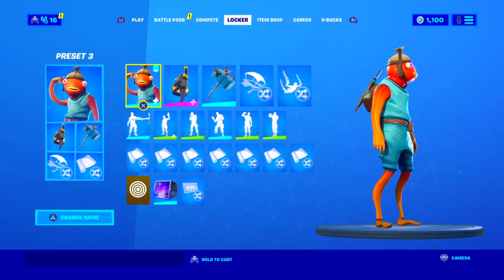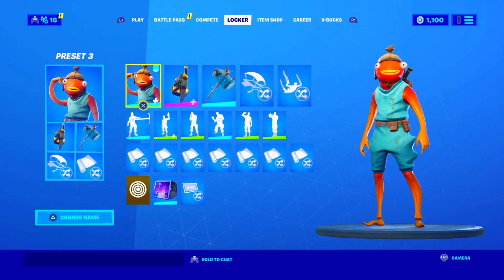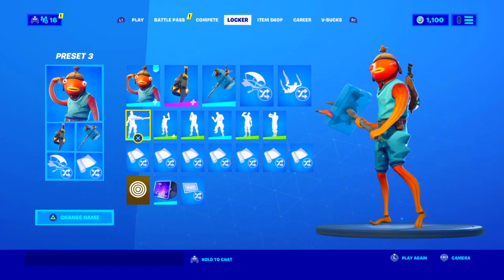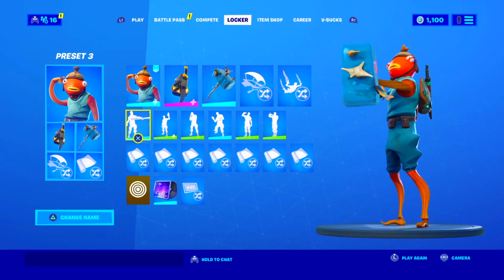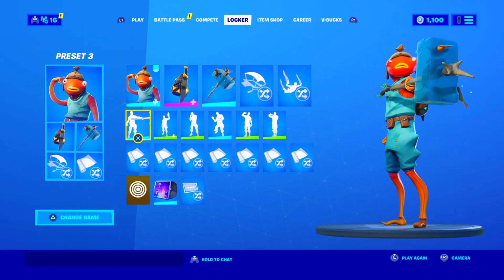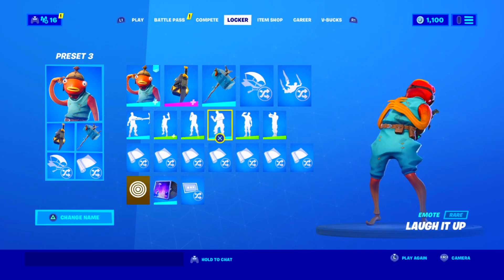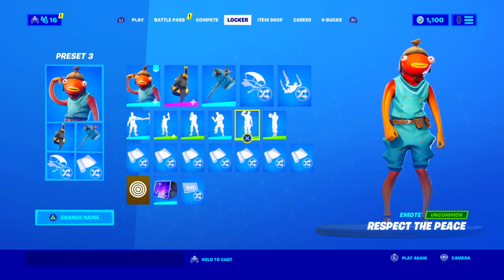Moving on to the fifth combo, we have the Fish Stick skin along with the teal colored Go Back from Season 9 and the abominable axe from Season 7. Overall the combo looks really good — I really like the abominable axe with the skin. The back bling also works fine, but you can remove it if you don't like it. I think the combo looks just as good without it.